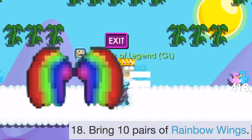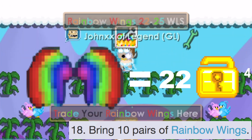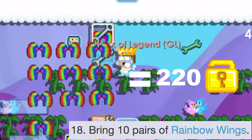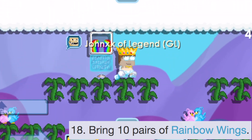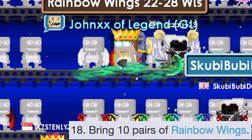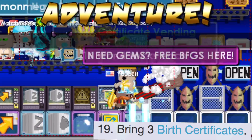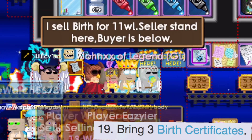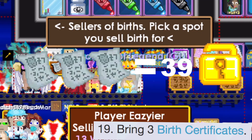If rainbow wings are around 22 world locks each, then 10 rainbow wings would be 220 world locks. Checking the price of sellers in buy-plus world, birth certificates are around 12 to 13 world locks each — three birth certificates would be 39 world locks.